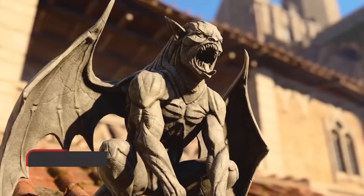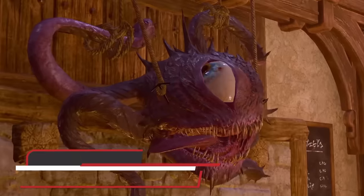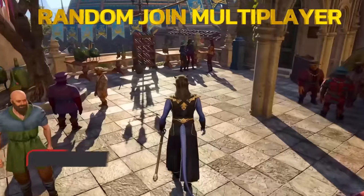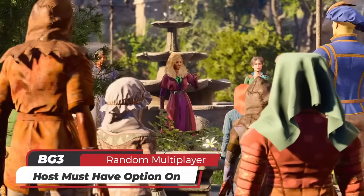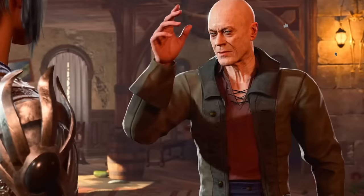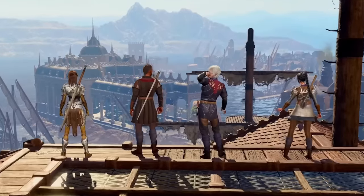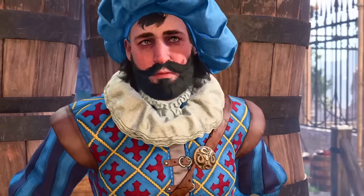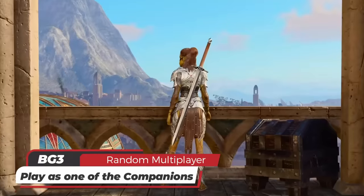There are different types of multiplayer. The first is where you join another player's campaign already in progress. This can be a friend or a random person with the option to allow others to join turned on. Some people may want to experience Baldur's Gate 3 completely in single player, but if you turn on the option to allow others to join in the settings, others can pop into your game.